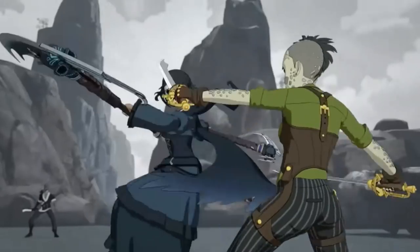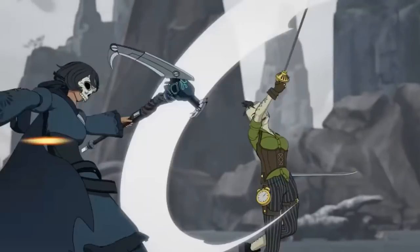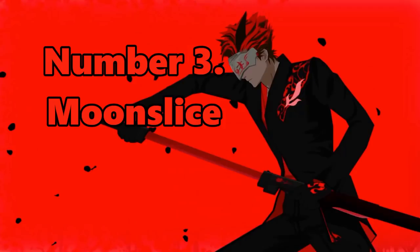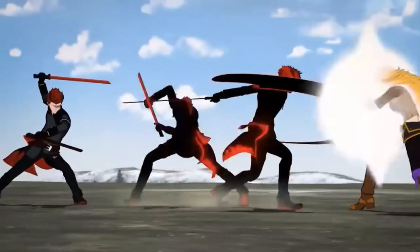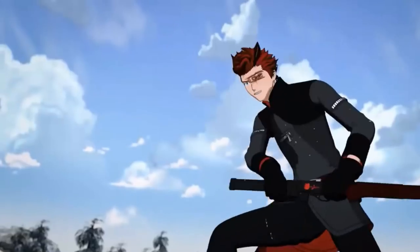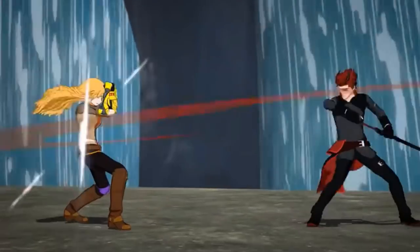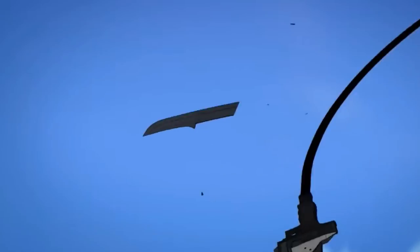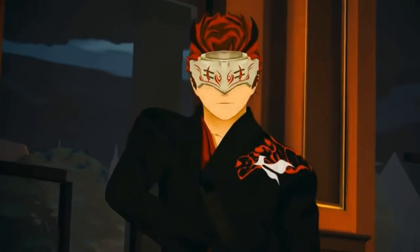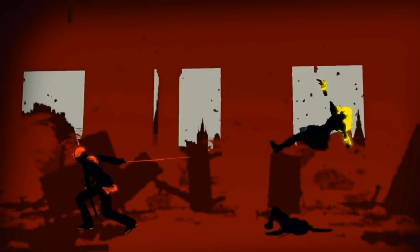Not only does she appear to be completely invulnerable, but strikes against her appear to have a repulsory effect, where whatever was inbound towards her is blown away. Number 3 is Adam's semblance: Moonslice. Adam has an ability similar to Yang's, though where she absorbs damage by being beaten, Adam merely needs to absorb it through his blade, at which point he can store it and unleash it at will. This allows him to stack a massive amount of damage and release it in one go, or create torrents of energy with the slashes of his sword, most of which are capable of bypassing aura. When combined with his fighting style, this becomes one deadly to hunters and huntresses, as he can easily slice through weapons, aura, and people.